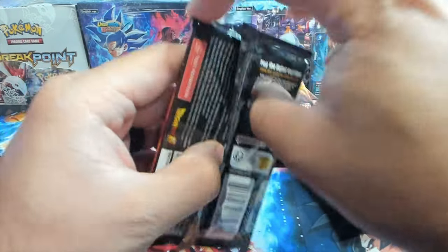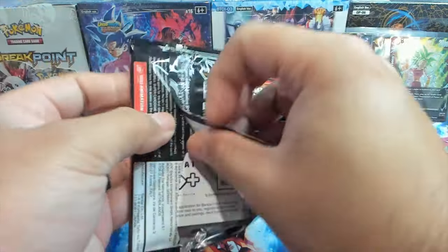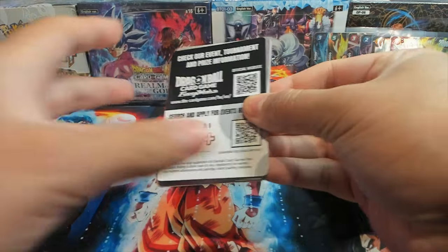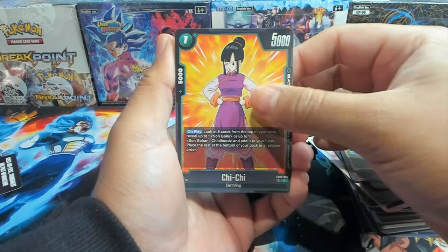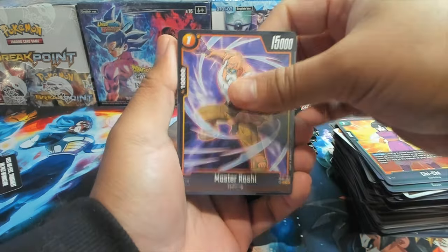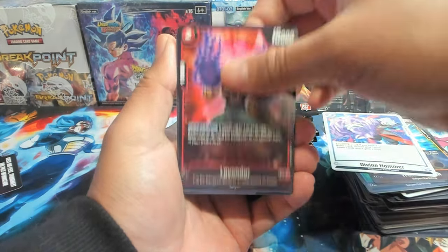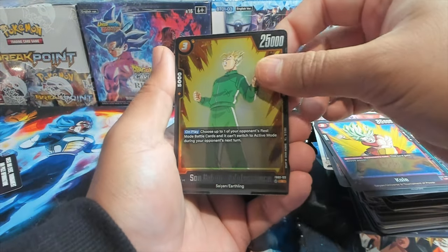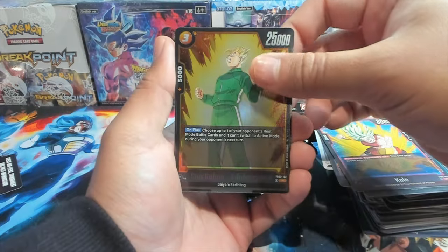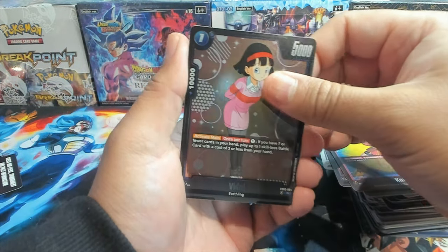We have Time Rewind as our first rare and Cell Junior as our second rare. Last pack on the left side of the box. I'm hyped because I think this meta is just going to be trying to figure out either play Topku or build the most optimal anti-Topku deck, while also keeping other leader types in mind. We have Sun Goku, Kale, first rare Sun Gohan Adolescence, and regular rare Videl.